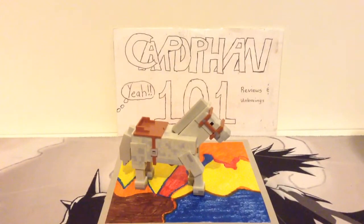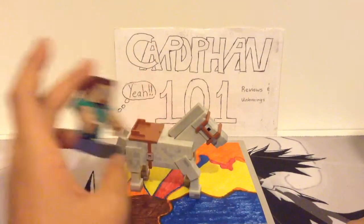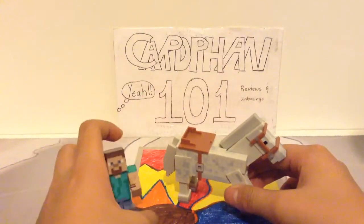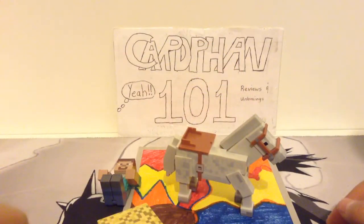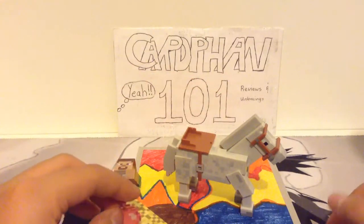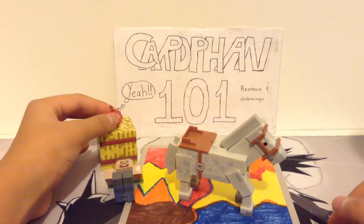Today I'm going to be taking a look at the — let me fix the camera angle — the Minecraft, I guess you can call it 2-pack figure review. So this comes with a horse and a Steve, which I will show you guys in detail later on. But it also comes with a haybale and an apple, which kind of doesn't really look similar, in my opinion. But anyway, that's what it comes with all together.